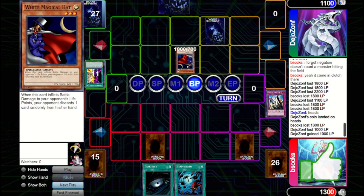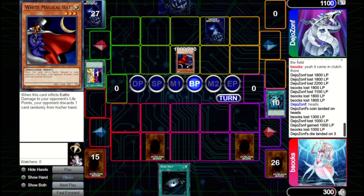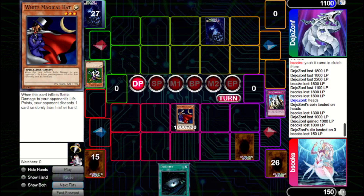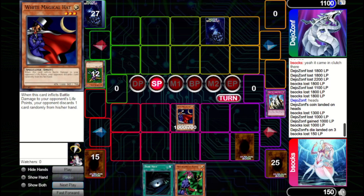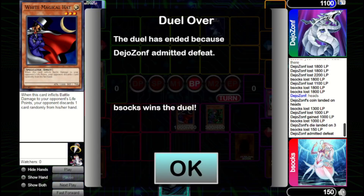We take 1000 and lose the Heavy Storm, which is rough because we could have Heavied away their board next turn. They bring out a Cannon Soldier — this would actually be lethal damage if we didn't have Solemn. We just hope their last card isn't a Solemn, and luckily it seems it is not, so we prevent dying from Cannon Soldier. But this is an argument for having used Waboku earlier — it was a mistake not to. Luckily we have Magician of Faith. We bring it out and attack for lethal damage, which succeeds.